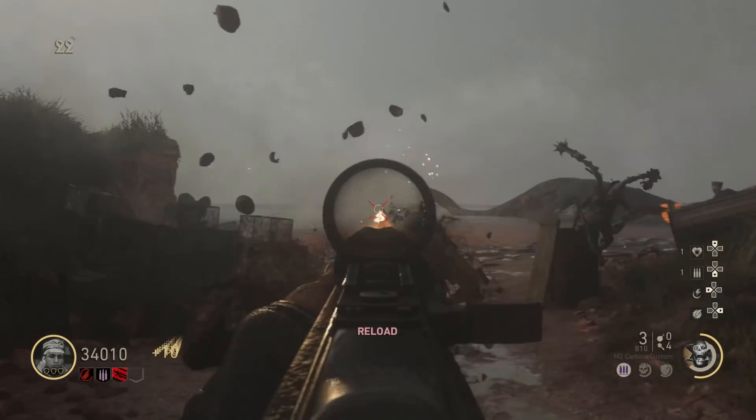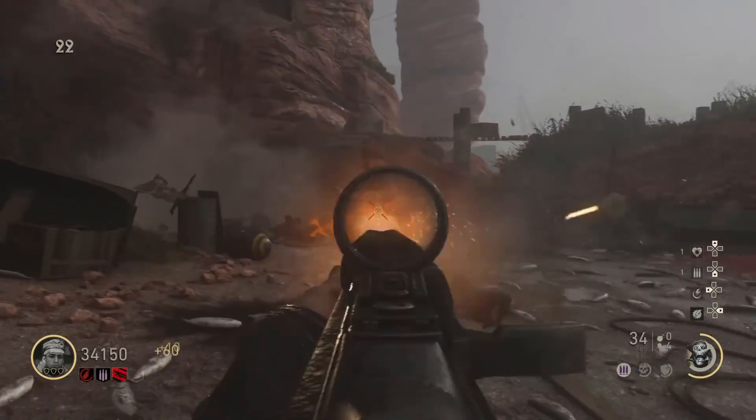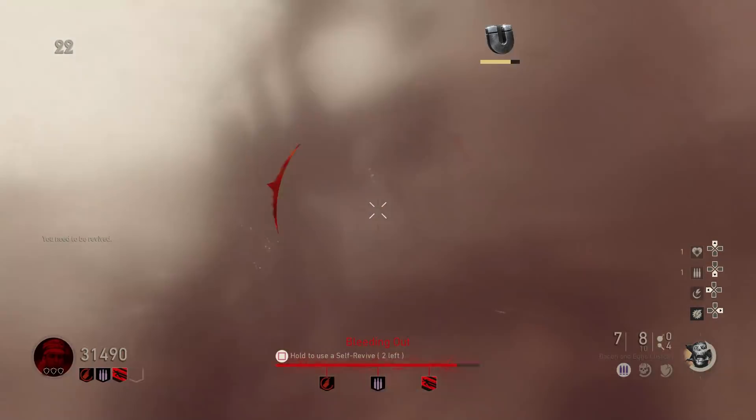You should really use the M1A1 Carbine for the easter egg. You can buy it in the starting room on the beach — go and Pack-a-Punch it. It's better than the SVT Pack-a-Punched. The Carbine has more ammo in the clip and does a large amount of damage. Put on attachments like extended mags, reflex sight, and steady aim.